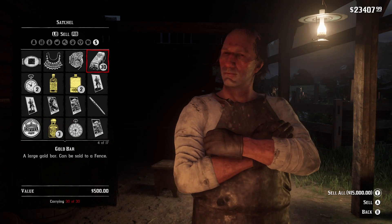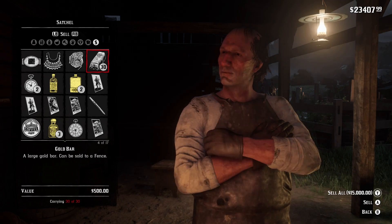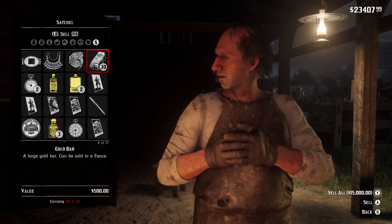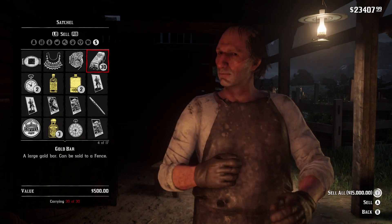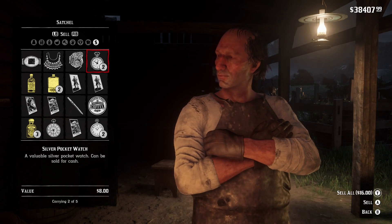Now you come to the fence. Gold bars are worth about $500 each and we have 30 of them, so that makes $15,000. If you look in the bottom right-hand corner - $15,000. Sell all... boom! I just got $15,000.